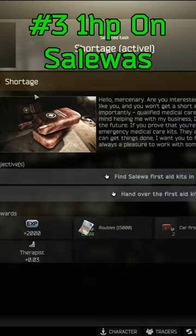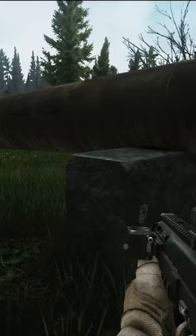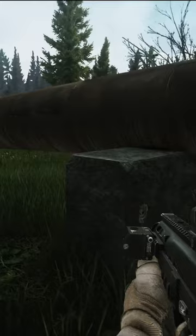Finally, number three: use the Salewas before you turn them in. Therapist is going to ask for three Salewas for her task Shortage. If you are in raid and you find these and you are injured, you can use the Salewas all the way down to one HP and still turn them in for the quest.